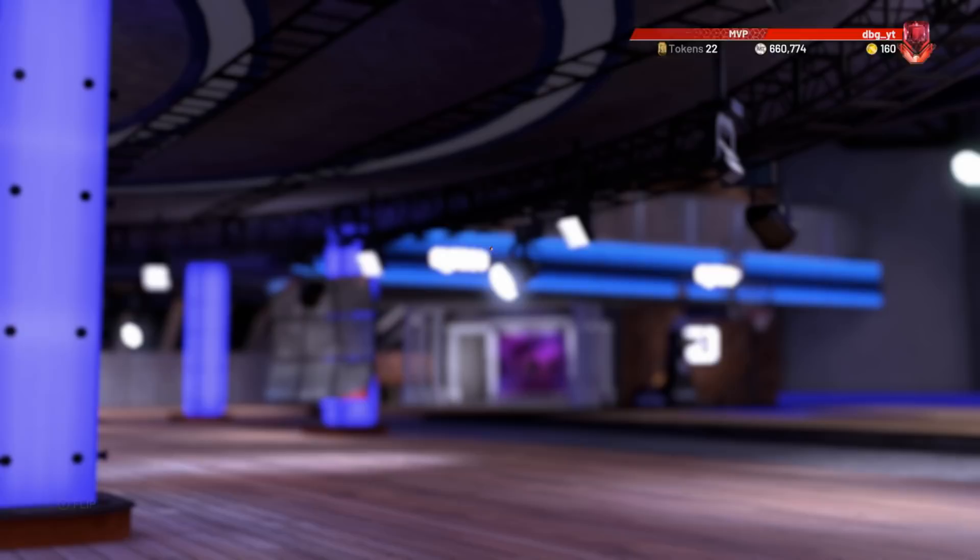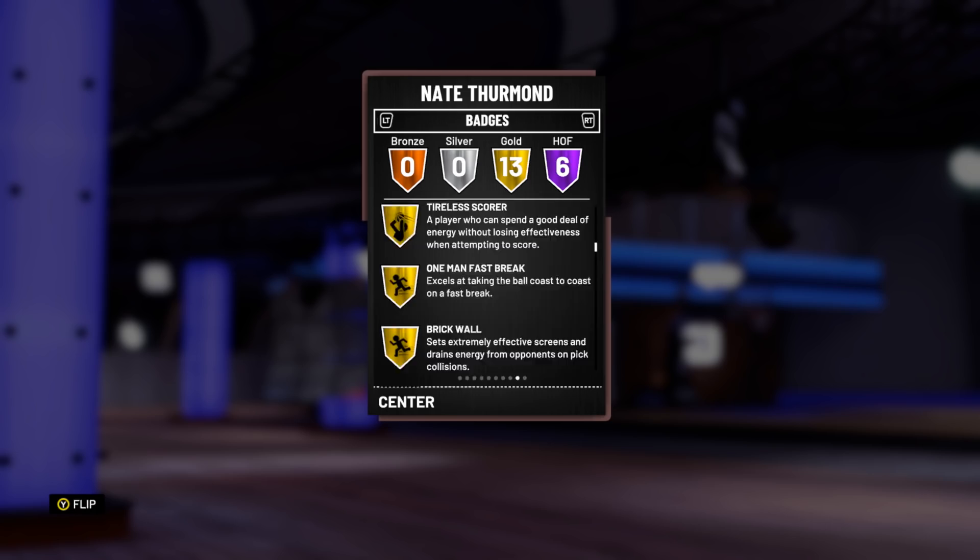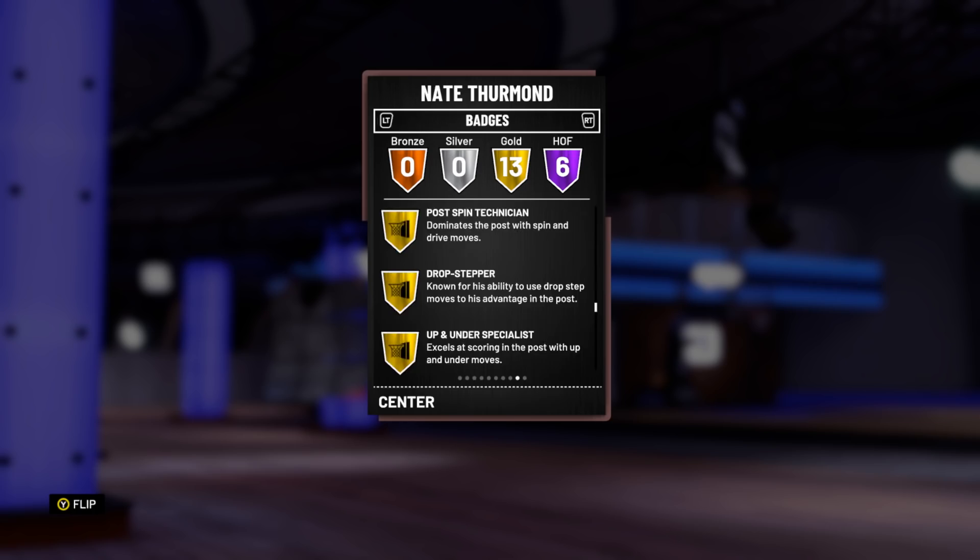Nate Thurmond has got six Hall of Fame badges: Room Protector, Defense Stopper, Hustle Rebounder, Pick and Roll, Put Back, and Lob City Finisher. He's got Lob City Finisher — that's actually a great badge to have. He's also got Gold Tireless Scorer, One-Man Fast Break, Brick Wall, Posterizer, Bruiser, Acrobat, Chase Down, Backdown Brake Starter, Difficult Shots, Around the Rim Finisher, Post Spin, Ignition Drop, Separate, Open Under Specialist.